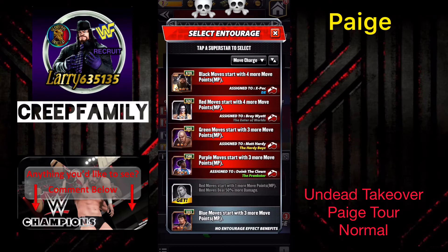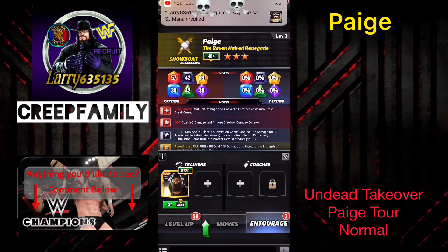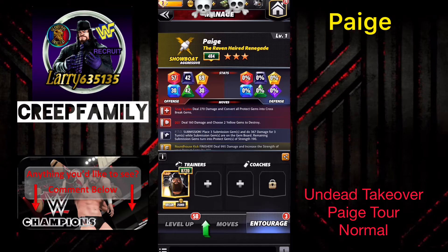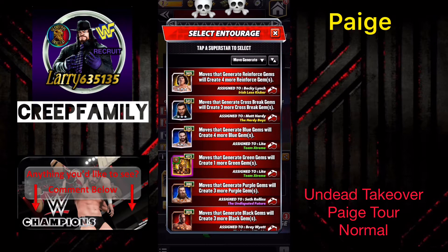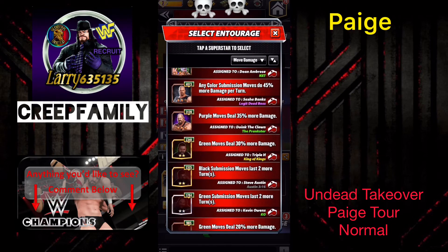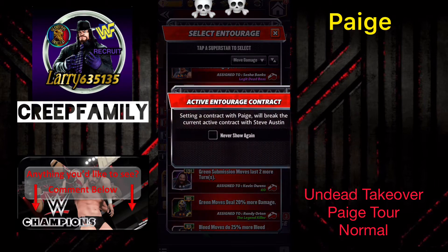For this first run we're going to be trying a spec that I saw. We're going to be running her with Bray Wyatt, which gives four extra black MP to start with. And then the second person we're going to run her with is Zombie Kevin Owens, and that will make her submission last a couple more turns.